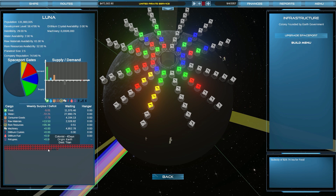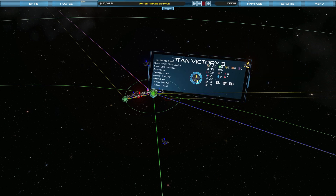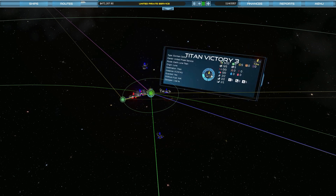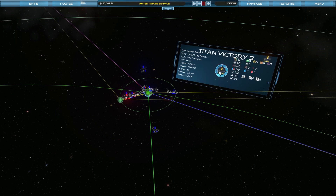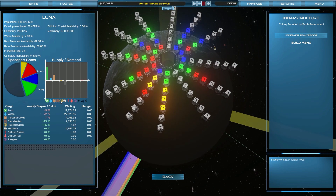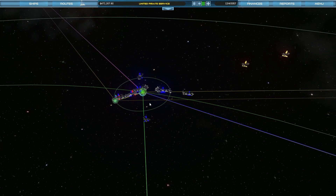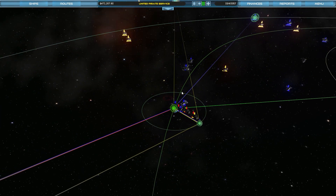We do have a few people: origin Earth, destination Titan; origin Luna, destination Earth; destination Ganymede; destination Mercury. Do we have a colony set up on Mercury already? So Titan Victory Two, Two and Three — passengers and machinery. It's actually kept some of its food — interesting. And I can see five rare goods in there. We've got a glut of machinery perhaps. So that route is actually doing okay.